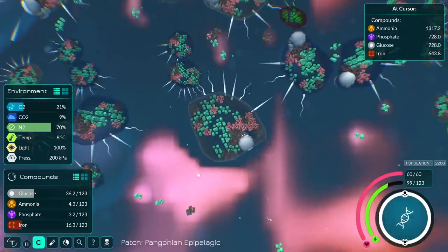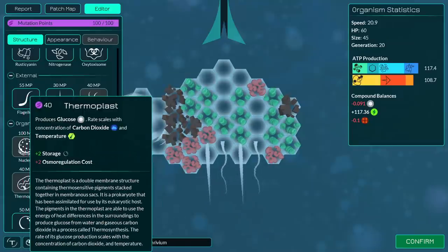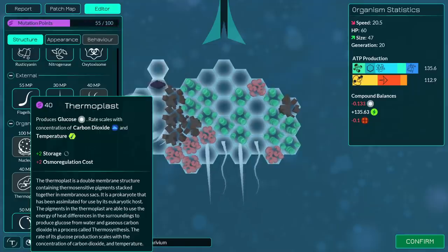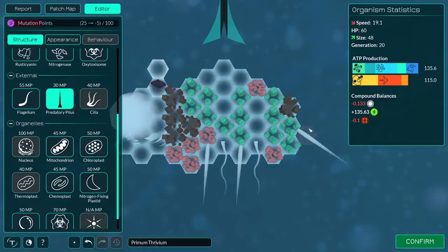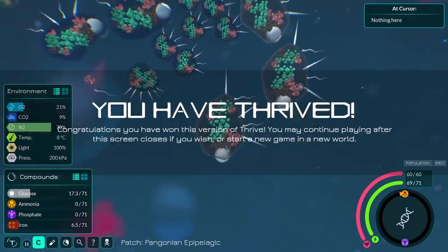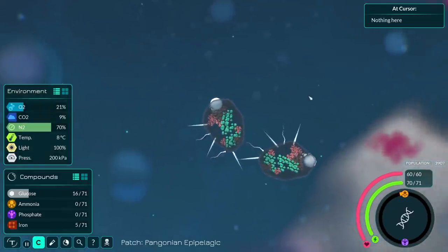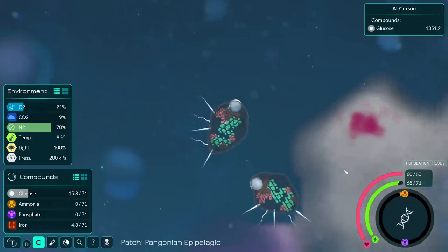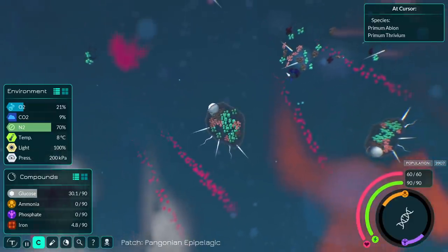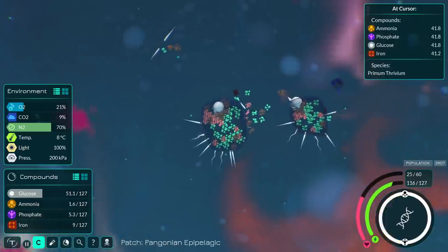Look at all the stuff around us dying. Our spikes get bigger with our size though. Next I'm going to add a thermoplast, which simply produces glucose at a large rate — I'll throw that probably up front. The next time we evolve, we're going to move somewhere a little warm. But not before adding another defensive spike out the side. Apparently I have thrived — I've won this version of Thrive. Which is great, because definitely my goal throughout all of this was just to add as many spikes as possible. We're definitely going to need a warmer spot to produce more glucose — the level is dropping slowly but it's dropping. And dying is not conducive to thriving.